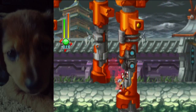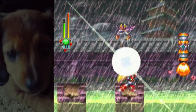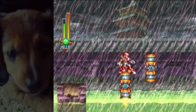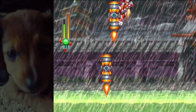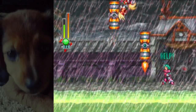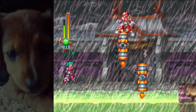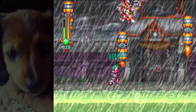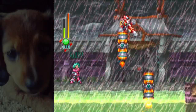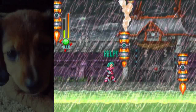Coming up is the platform segment. You can get invincibility off of these platforms — pretty much any platform segment. I'm not sure if you can get it in Gate Stage 2; I've never really tried. This platform here pushes you off. You can get invincibility that way, though it's not particularly useful.